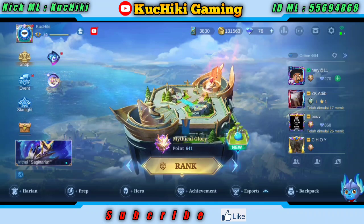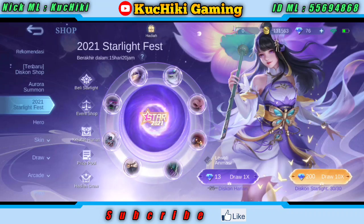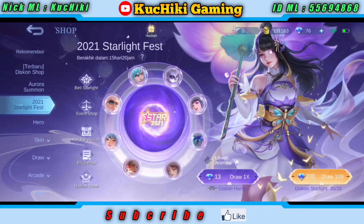Skin ini yang terbaru ya. Langsung saja kita lihat eventnya dulu. Kita masuk ke bagian event namanya 2021 Starlight Face. Di sini kita disuruh gacha, kalau menggunakan diamond itu 25 diamond untuk sekali draw, dan 200 diamond untuk 10 kali draw.